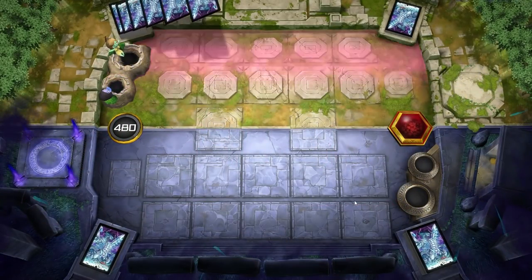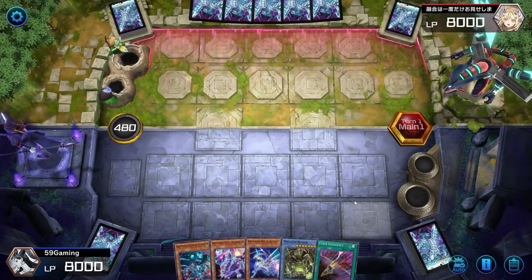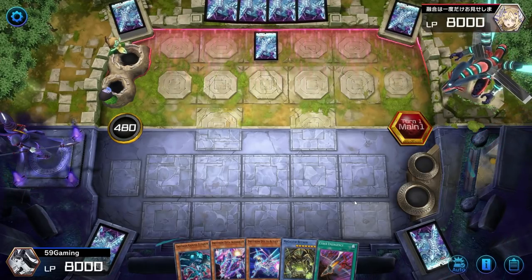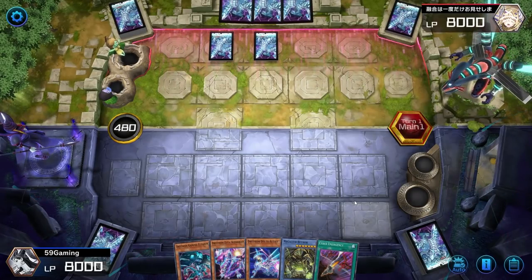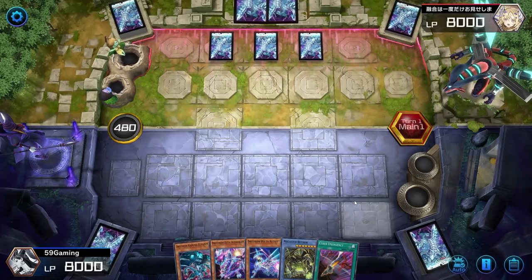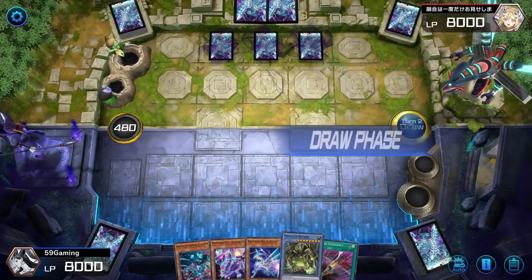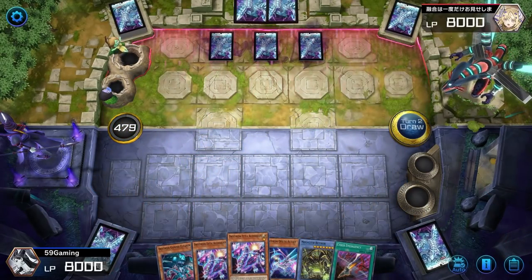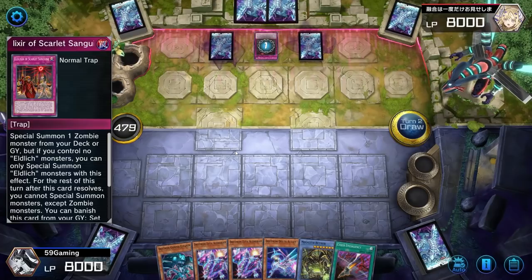We get to go second again — this time we lost the coin toss but it's a beautiful hand. We run 60 cards and we're able to get off this kind of hand, which is kind of crazy. We run Lightning Storm... wait, why did I not put Lightning Storm in here? This is insane. It looks like he's running Eldlich — yeah, he just automatically activates that once he gets an Eldlich on the field.